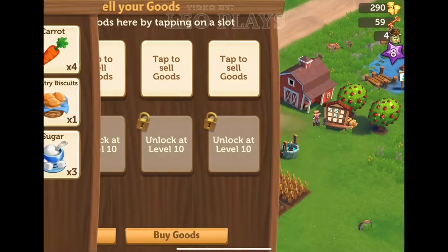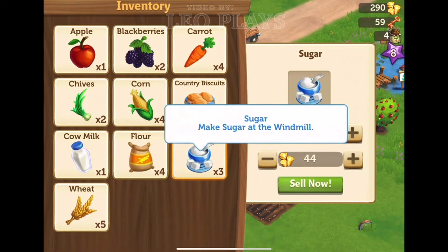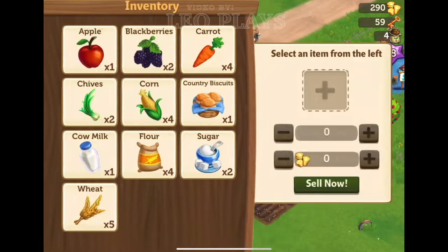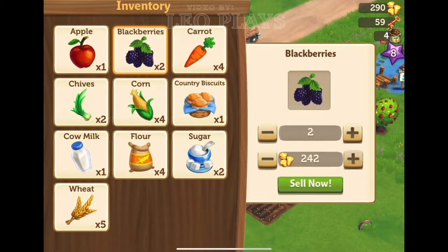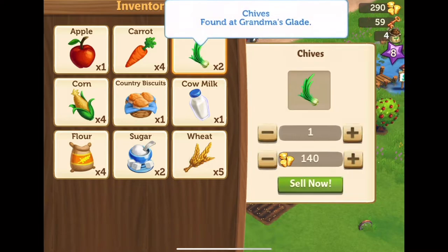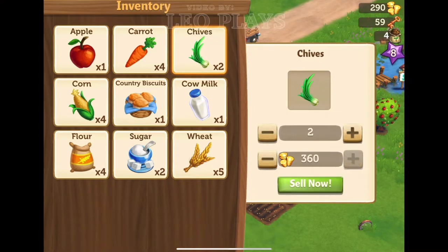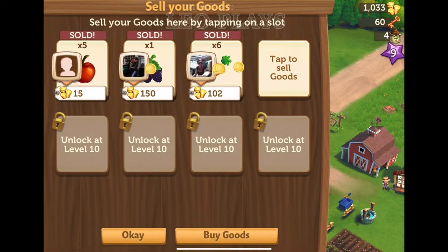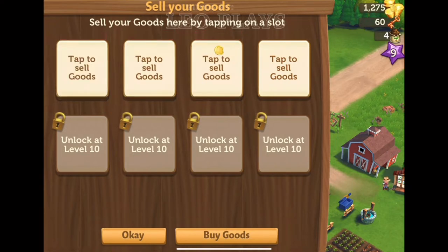Here's a tip: when setting your price, increase the amount to the maximum capacity to earn more coins. Don't worry about your goods not selling, because they will. This is how you earn coins super fast!